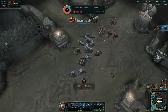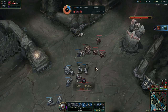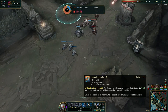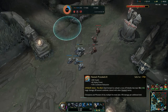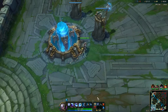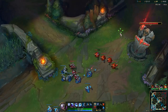So now we have the first core item, the Hextech Protobelt — very cheap item, offers a lot of valuable stats. You get tankier, you get cooldown reduction, you get AP, and you get an active for extra burst, but it can also be used on the wave so you can push fast.